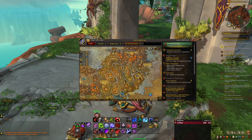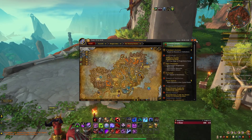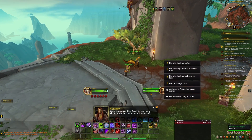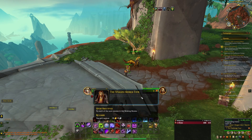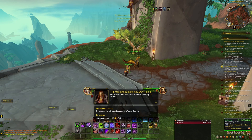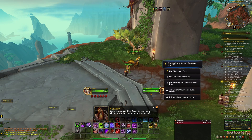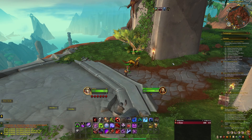The easiest way to start dragon racing is by going to Selormu, which is an NPC in the Waking Shores. He will give you the Waking Shores Tour quest. This quest will basically take you through all the dragon races in the Waking Shores, and then you'll get a similar quest for all the other zones, which will allow you to unlock even more dragon races.